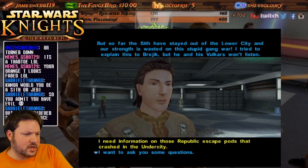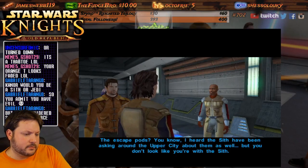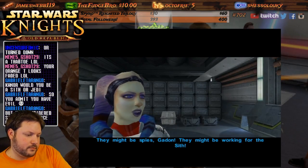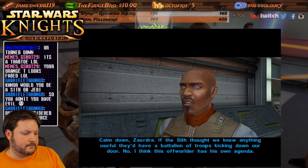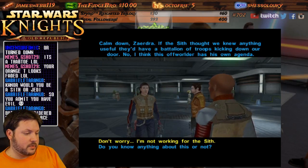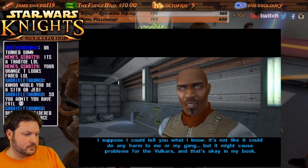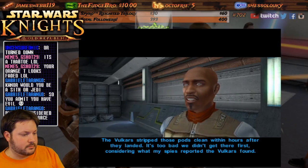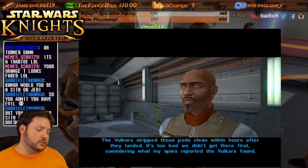Back to this: 'So far the Sith have stayed out of the lower city — the strength is away since this stupid gang war.' Need information about the escape pods. 'I heard the Sith have been asking around the upper city about them as well, but you don't look like you're with the Sith.' 'They might be spies!' 'Calm down, Zerdra — if the Sith thought we knew anything useful, they'd have a battalion of troops kicking down our door.' 'The Vulkars stripped those pods clean within hours after they landed.'